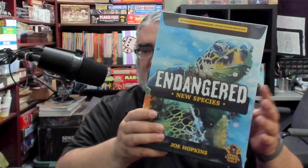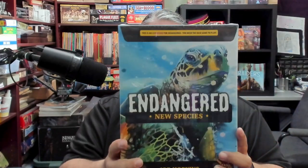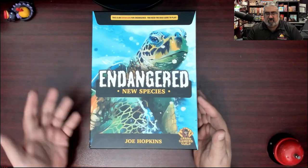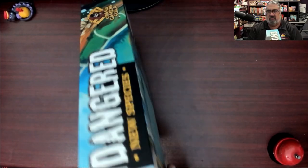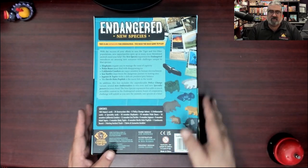What this expansion does is give you new species. In the base game you get tigers and otters, and we also checked out the butterfly expansion which is a really cool promo. Well, this has new ones. We're going to open this up and see what you get. I'm expecting some really awesome animeeples and a bunch of cards, but I haven't actually checked it out. Here you have the box for Endangered: New Species - you need Endangered. Let's look at the back - look at all those species!